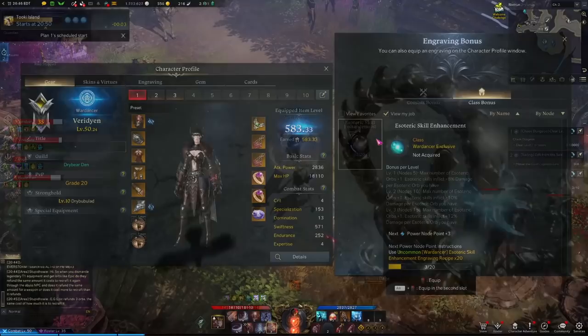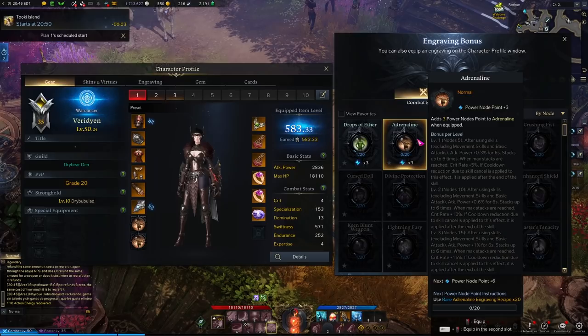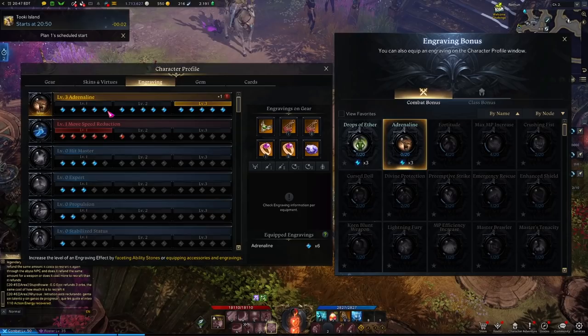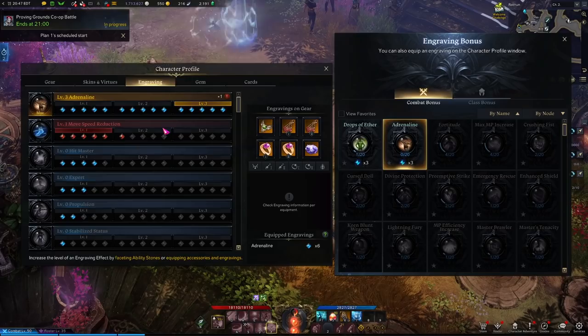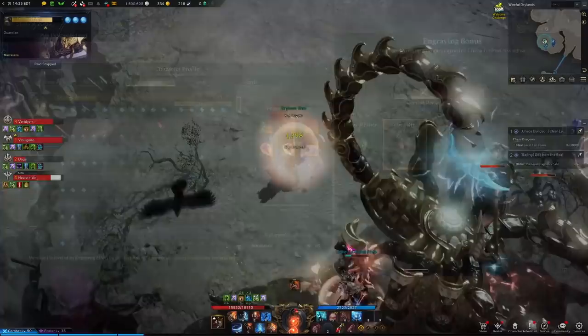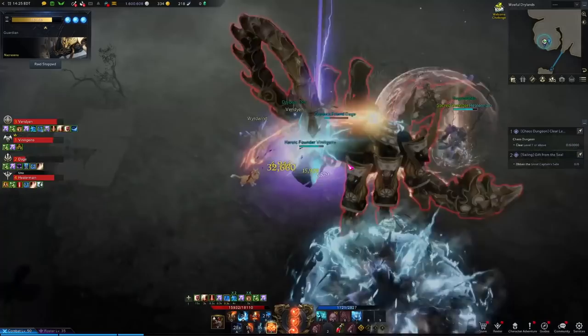So what does an engraving do? They all have different effects, but they have three different ranks. As you rank up your engravings, you'll be able to activate greater and greater strengths of the engraving effect. To activate each rank, go to your character profile and click on the engraving tab — you'll see all active engravings and how many engraving points you currently have. Every engraving in the game needs five engraving points to activate each rank: level one requires five points, level two requires ten, and level three requires fifteen. Your goal is, through your equipment and engraving bonuses, to collect enough points of the engravings you want to rank them up.